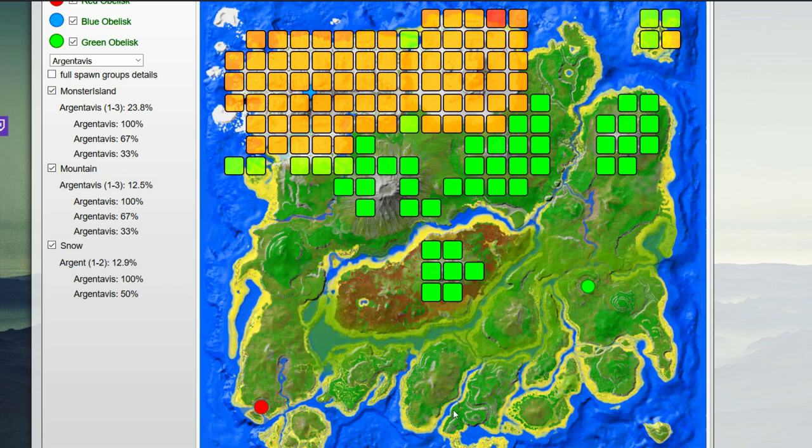Today we are going to be heading from my plateau and following this river all the way up to the base of the redwoods where my raft fortress is currently parked. We'll stop for supplies and then head up to the middle of the mountain at the center of the redwood forest, which seems to be about the best place to find an Argent Avis — as long as you can fly above the redwood trees. You need a flyer with a lot of stamina, otherwise you may want to stick to some of the other mountains because the redwoods are really dangerous.